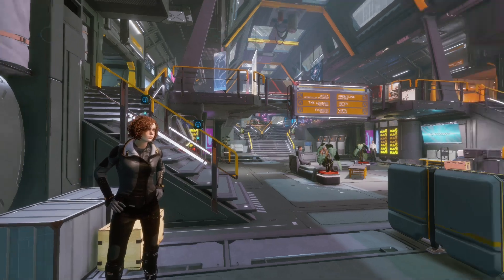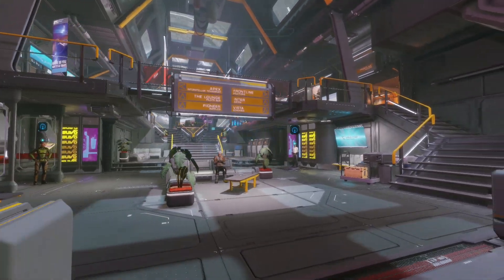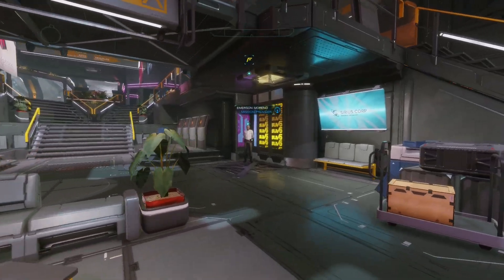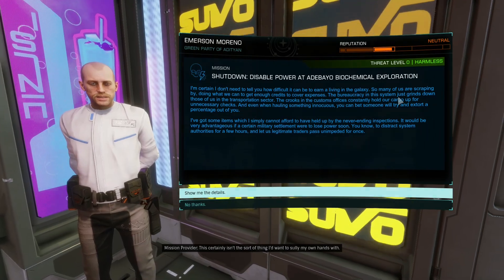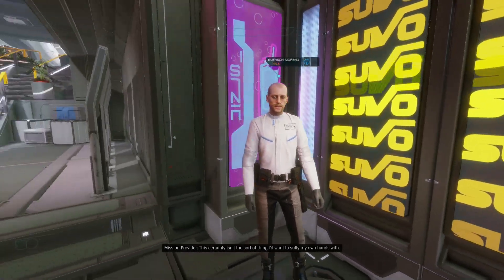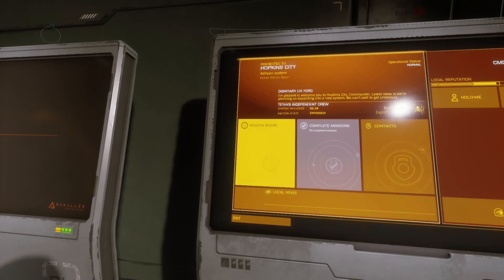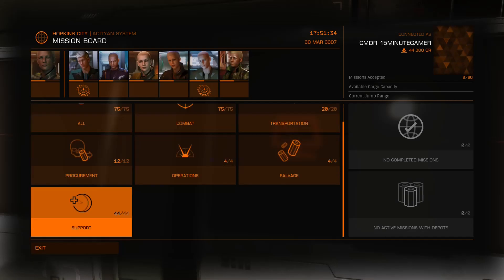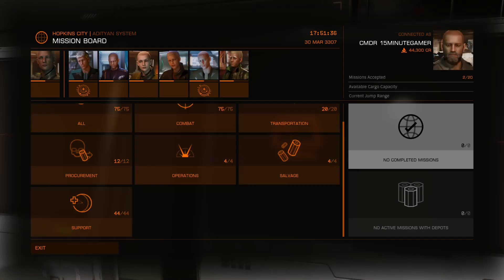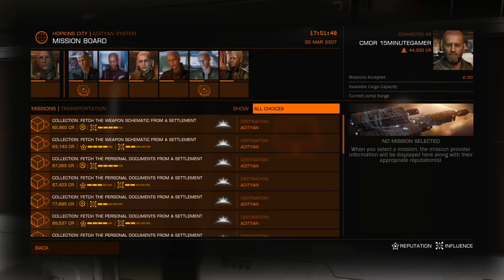I did this from Hopkins City - you might be able to do it in other places, but that's where I was when I spawned in and tried all this out. You might be able to do it quicker than an hour. In the description I've put a link to a Reddit post which shows you all the distances and where it's closer, because Odyssey doesn't yet tell you how many light seconds something is away from you. When you select a mission, you don't know how far it is, so you could be on that Apex Interstellar transport for a long time.